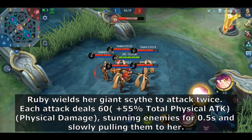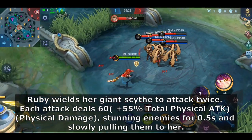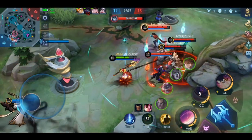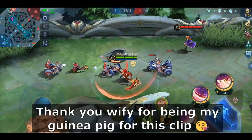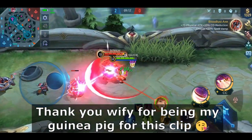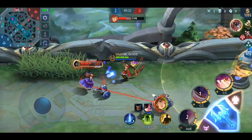Let's continue with her second skill. Ruby spins around beautifully, dealing damage to all targets twice and stunning them briefly. She also pulls them slowly towards her. This skill is awesome to stun anyone who comes near to you. You are also able to cancel enemy abilities with it. A good example is canceling Gwenneview's knockup effect — when she hits you with her jump and is about to knock you up, you can use your second skill to cancel it and leave her no choice but to retreat.